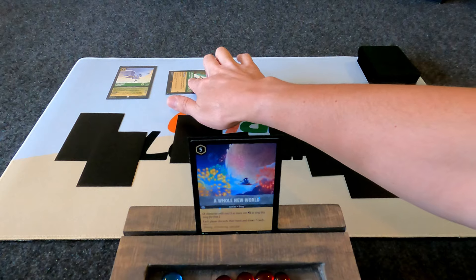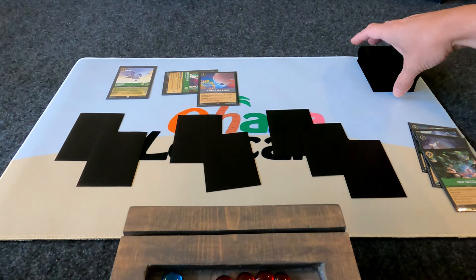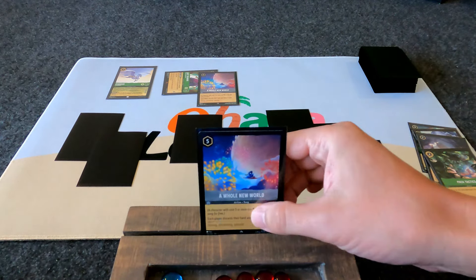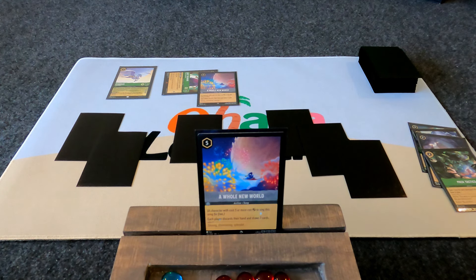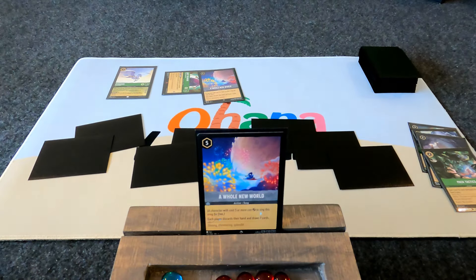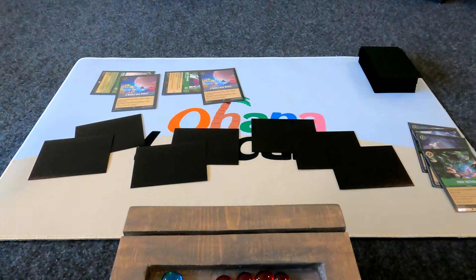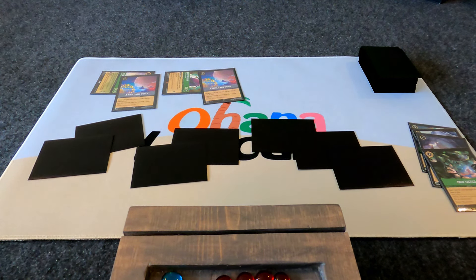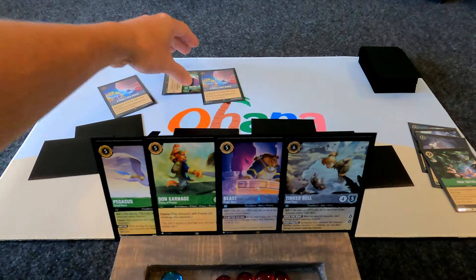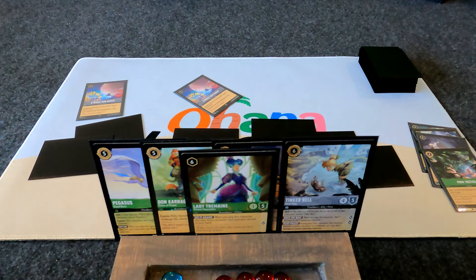Here is our win condition for our grindier matchups. If we're playing ruby or steel players, we're going to mill our opponents out, or make them run out of cards in their deck. Hopefully they drew a lot of cards — we need two characters that can sing A Whole New World on the field. After you sing the first Whole New World, use your ink, play cards from your hand, and add cards to the inkwell. This way you use some cards in your hand and your opponent just wastes them when you sing that second Whole New World. This strategy is most effective when your opponents are drawing a lot of cards and they have a lot of removal in ruby and steel to remove our characters from questing.